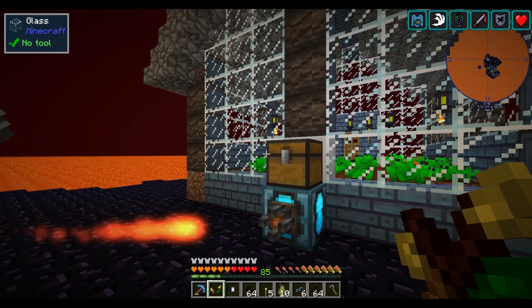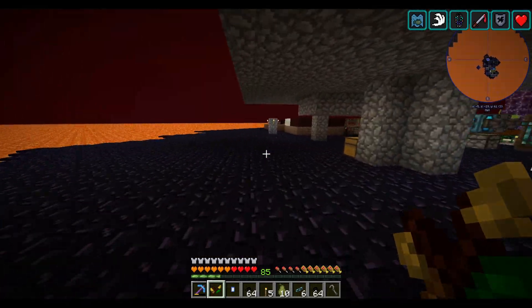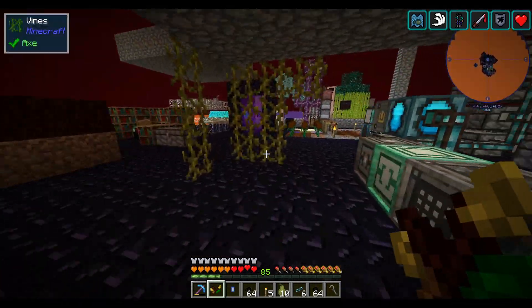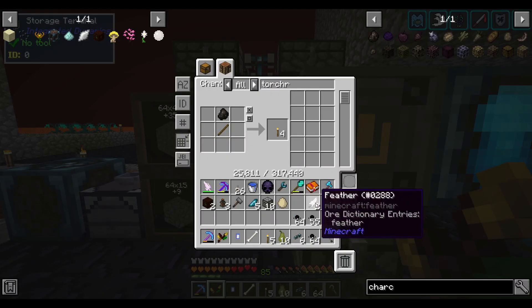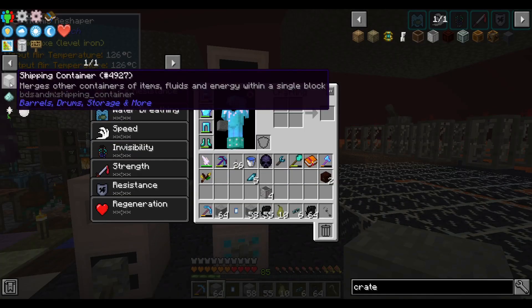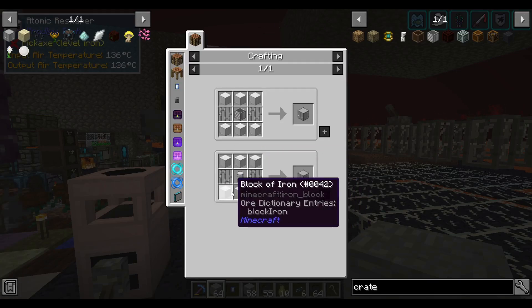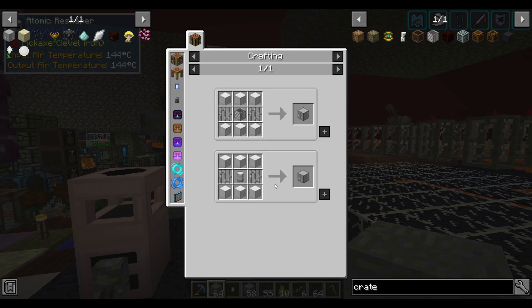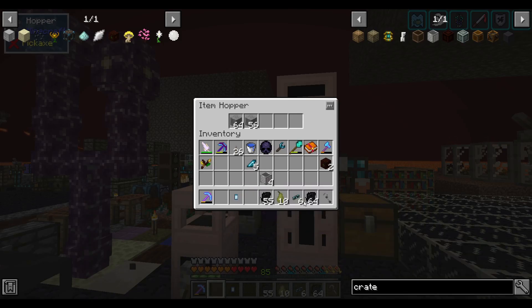Let's replace this chest with a barrel system so we can hold more than a couple stacks of stuff. I took one look at the shipping container recipe — oh dear, there's a lot of iron: six blocks of iron plus basically another block, so seven blocks of iron for a shipping container. We can make it, we just have to process more iron.